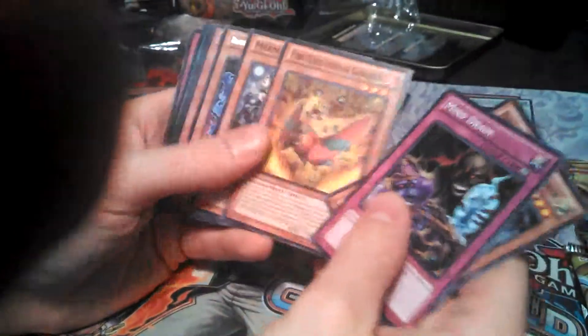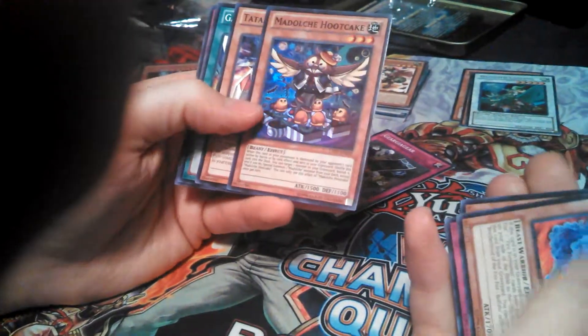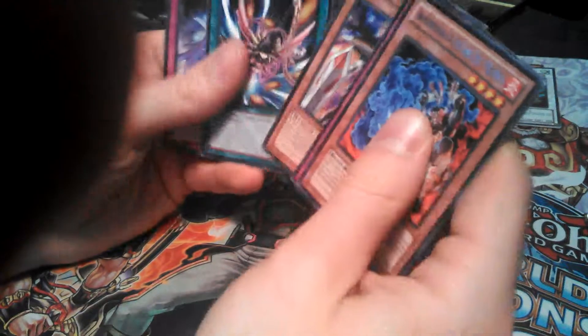Next one is Tachyon. I have a Flav with a Mine Drain. Let's have that card here and then go towards the Buffalo and Minoche, Hookake. Super Rare Hookake, and then Buffalo.